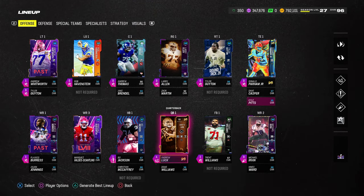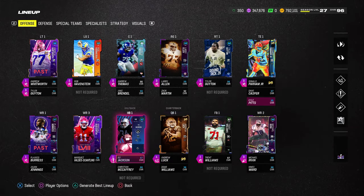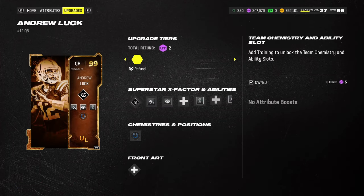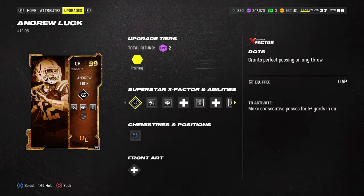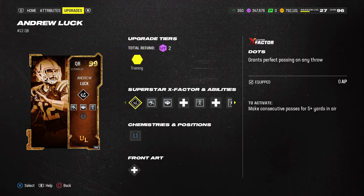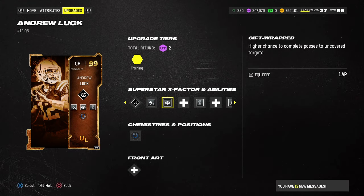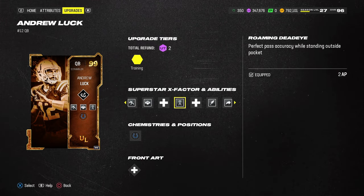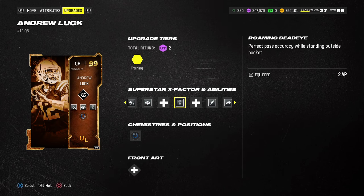For my team setup, I want to give a little update as to what I'm doing as far as end game goes. These are my team and my abilities. We're going to be rocking with Andrew Luck at quarterback. The abilities we're going to have on him include the dots X factor, which basically gives him built-in fearless once lit up, set feet lead, and built-in gift wrap, which helps make sure you're going to catch your passes. Roaming dead eye is the key ability that Andrew Luck gets and I think is super, super effective.